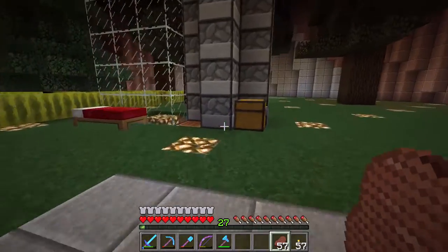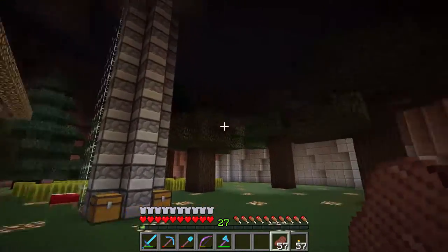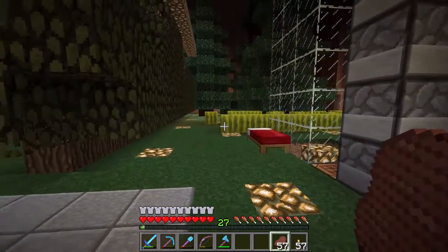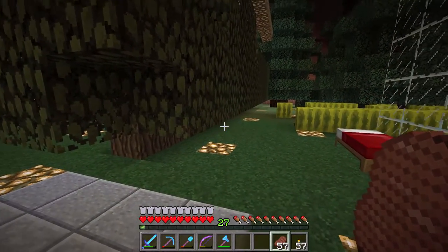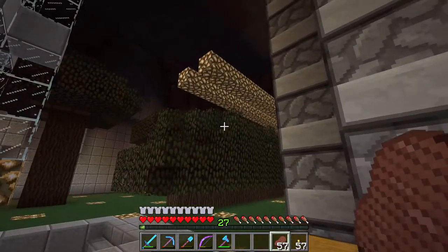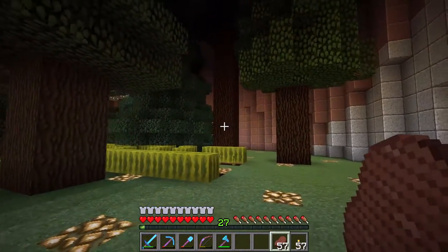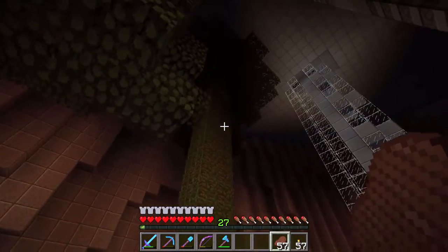First things first, we're going to come up here to the tree farm layer. This is not an automatic tree farm. It's got a few different places right here under the glowstone — this is the oak tree growth area. The reason we do that is to minimize the number of large oaks that grow, which can be rather annoying to break down. Around the area, we've got a mix of spruce, dark oak, and even a jungle tree.